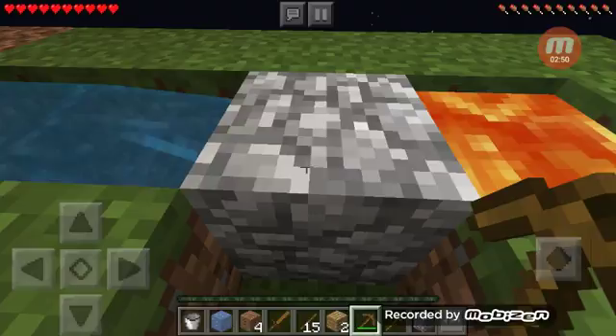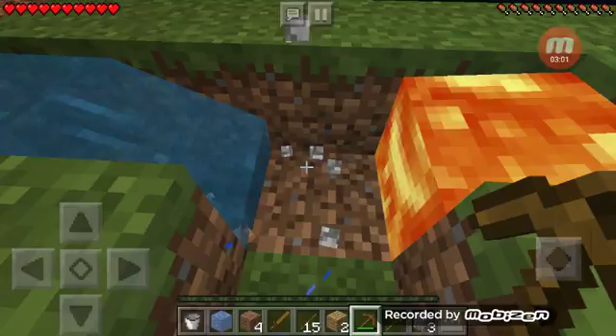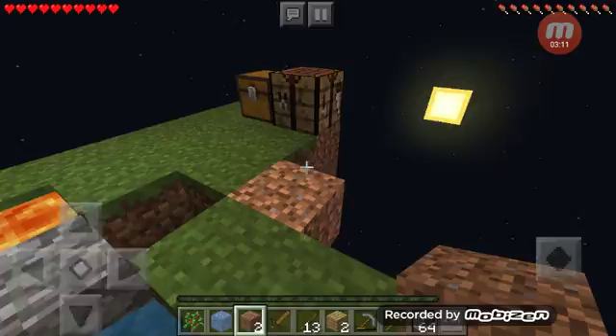I'm going to mine for a little bit. Hey guys, I'm back, and I got a stack of 64 cobblestone. So now I can do stuff. I'm going to start off by making my island bigger.